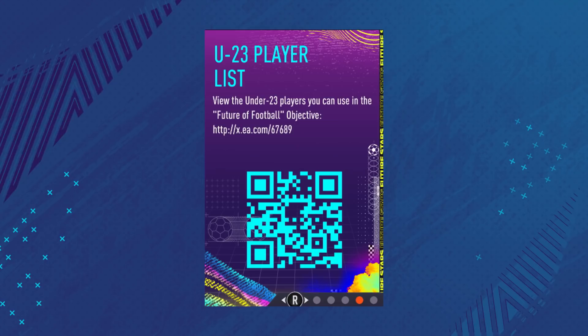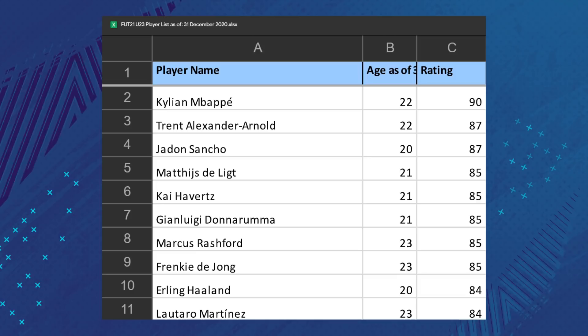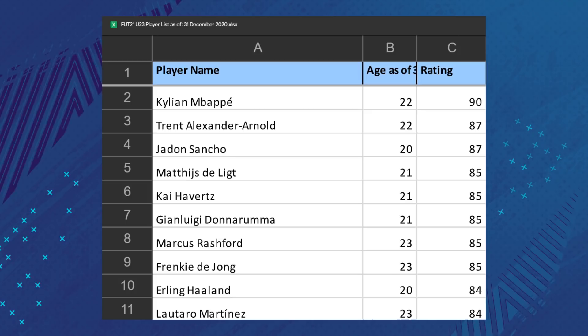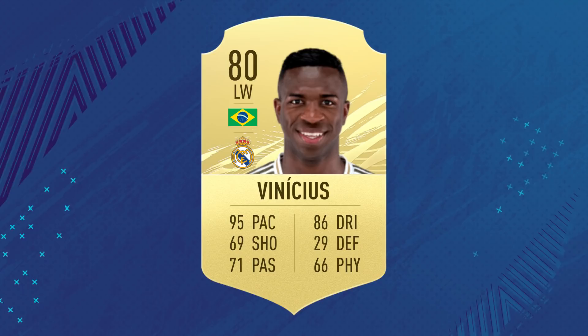When you access it correctly, it links to a Google Docs spreadsheet that contains 5,000-plus names and ages, because all of the players you're going to be using for this need to be 23 or younger. For example, you can use players like Gravenberg, Sufati, Renato Sanchez gold, and Vinicius Jr — all of their gold cards are going to be working.